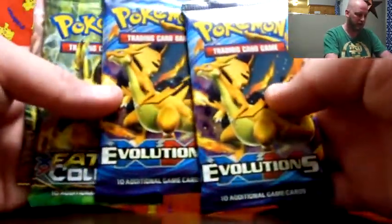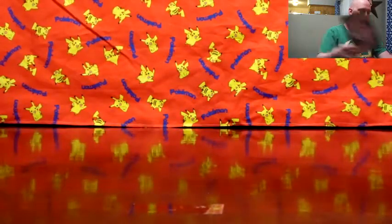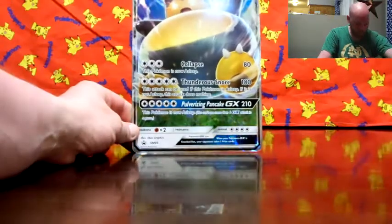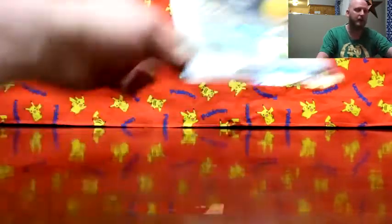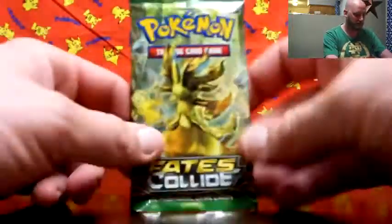Like I said, Evolutions, Fates Collide, and Breakthrough are the packs. We're going to stick the Evolutions to the back. Let me show you a look at that — Thunderous Snor, Pulverizing Pancake, pretty good moves. Start with the Fates Collide.